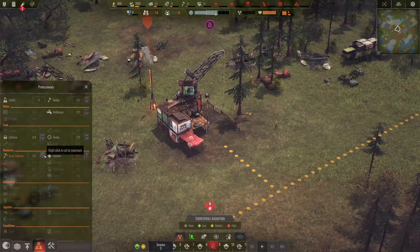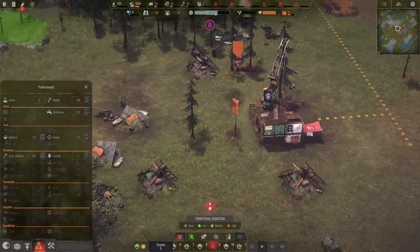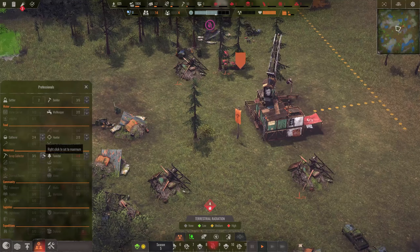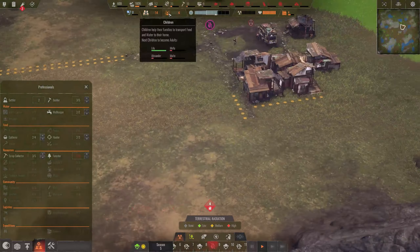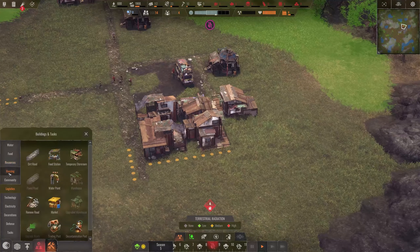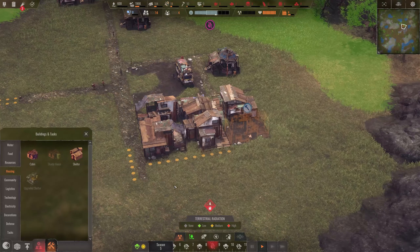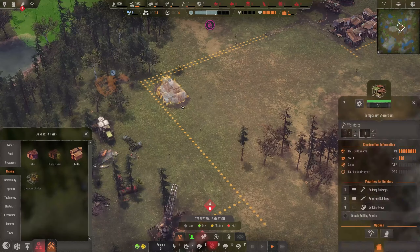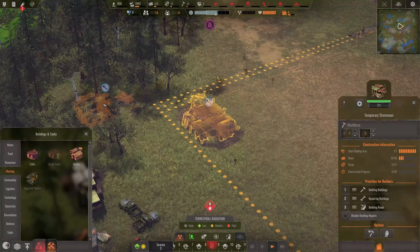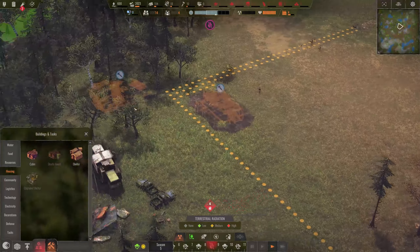In the scrapyard we can now assign scrap collectors. I no longer need the gather scrap task - that can go away. Whoever is employed as a scrap collector can work on that. We also got a few more settlers coming in - a few more children turned adult. I'll still need another cabin; we have the resources. Let's build the next house. The storeroom would be really important in this area because these walking distances are killing me right now - it's taking too much time.